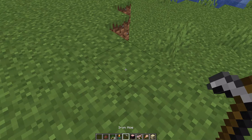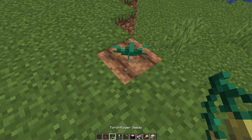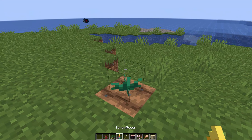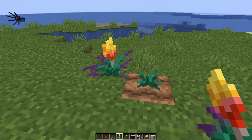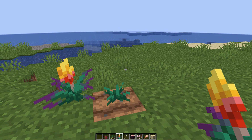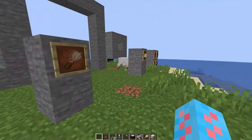If you plant torch flower seeds on farmland, they look like this and will eventually grow up into something called a torch flower, which looks like this. They can be harvested and replanted to continue reproducing them. Whenever you have two sniffers, you can use a torch flower to breed them together.